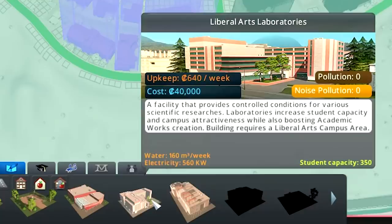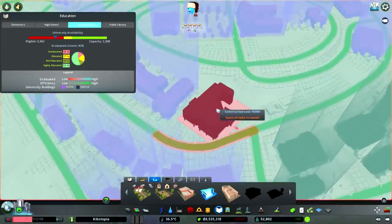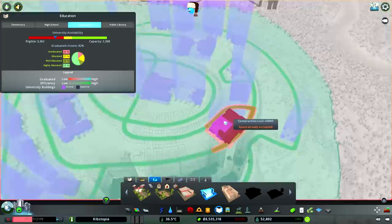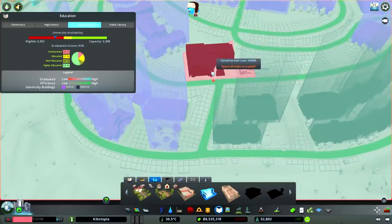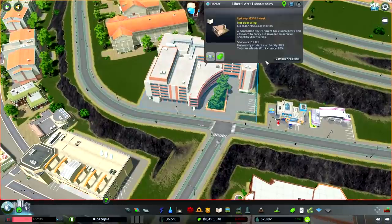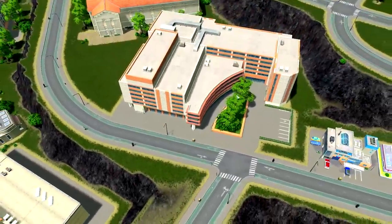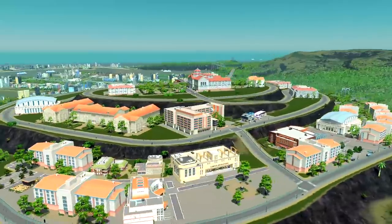We still have one more new building: the Arts Laboratories. Let me guess, this one's gonna be massive - of course it is. Where will the laboratories be? I guess they're gonna be right here. So what do we got? Oh my god, that building is beautiful. I love the curve, I love how it has a parking lot and a little garden in the middle. That is a really nice building.